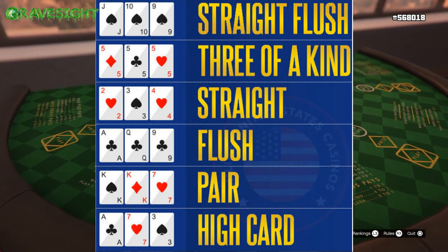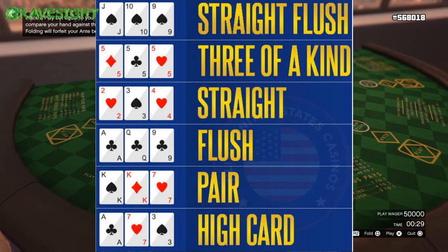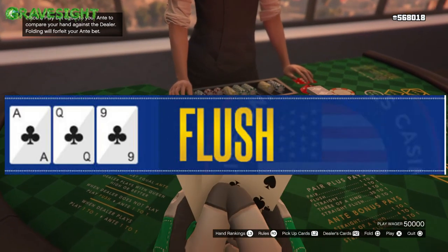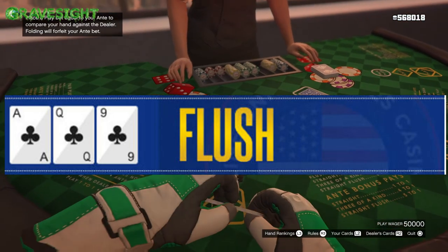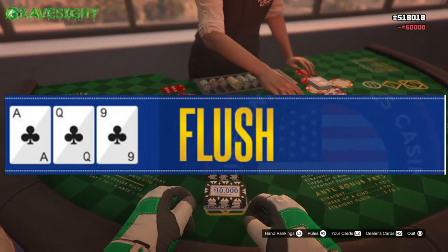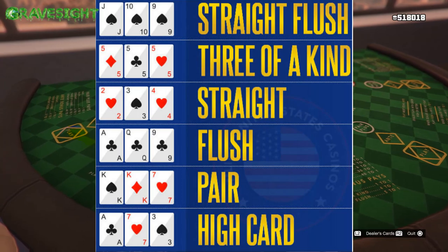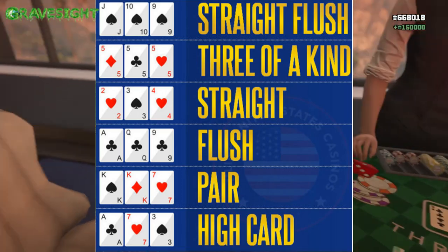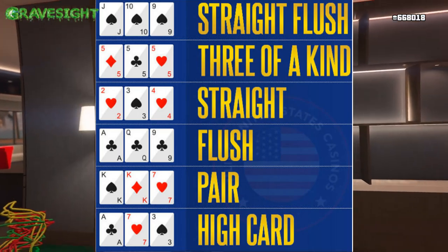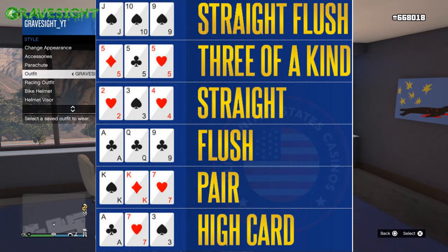The next one is going to be a little bit more difficult to grab — more rare — and this is called a flush. A flush doesn't really matter what numbers they are; it's just the same suit. So a flush would beat a pair, and a pair would beat a high card. We're just going up here to show you guys what would beat what, and in the video I'm going to show you that I was able to pull off a straight flush.